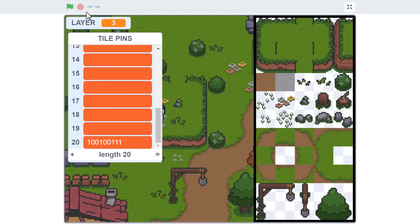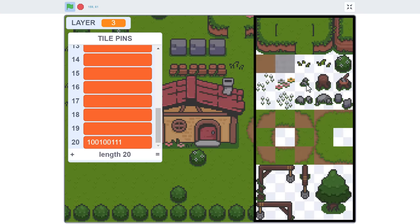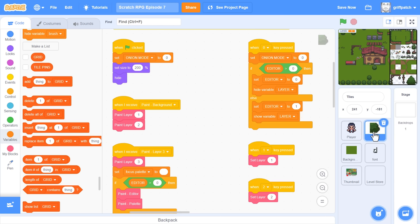Not so hard, but times that by 500 costumes and it would take a very long time, and would be even harder to track down our mistakes. We're bound to make them. So let's hide that list for the time being, and we'll focus on making the collision pin editor.